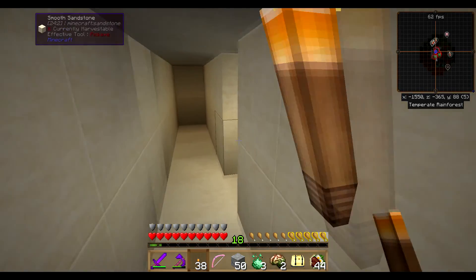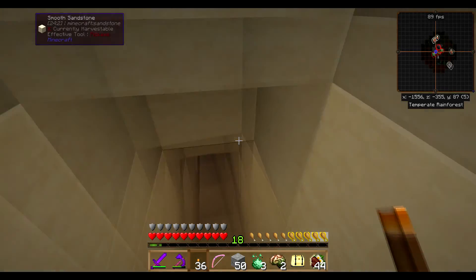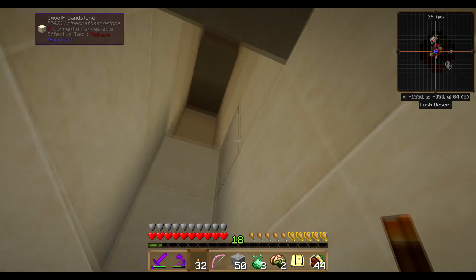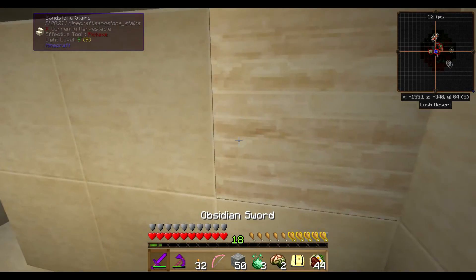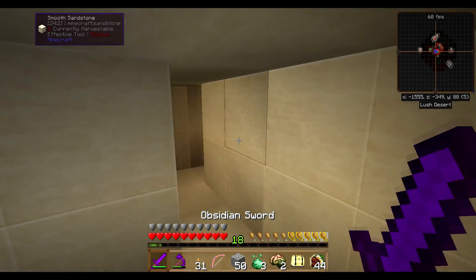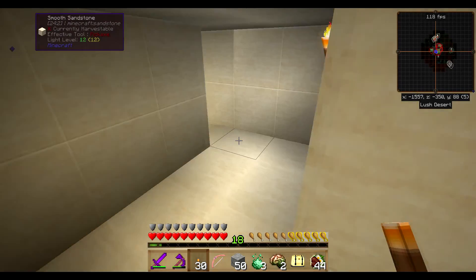That just basically leads us back here, and there's the staircase up again and the staircase down. Another green arrow up - okay, this is just a maze within a maze, isn't it? Pretty cool actually. Let's try this staircase - no idea - that just leads us here.